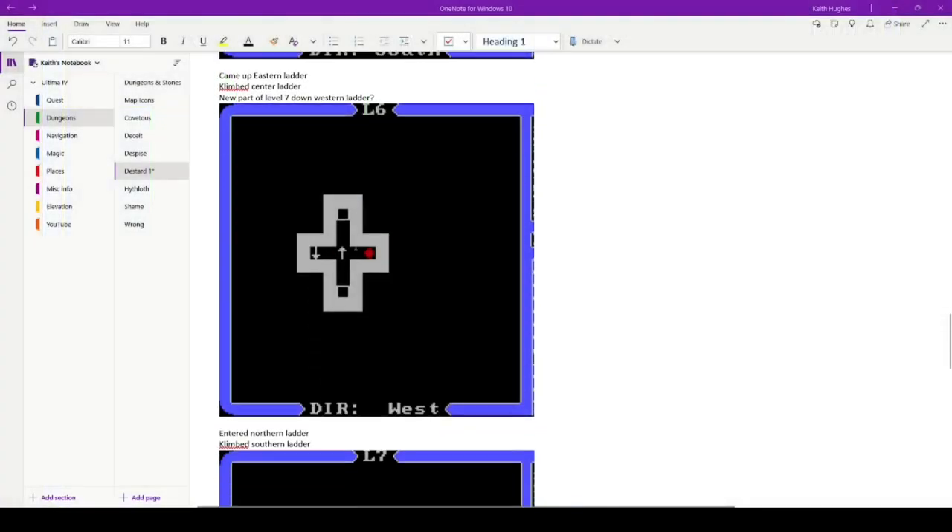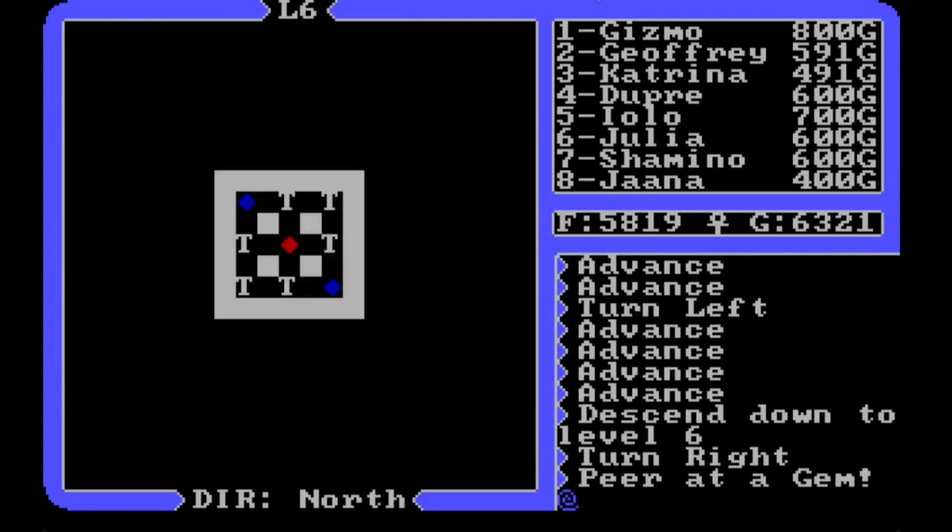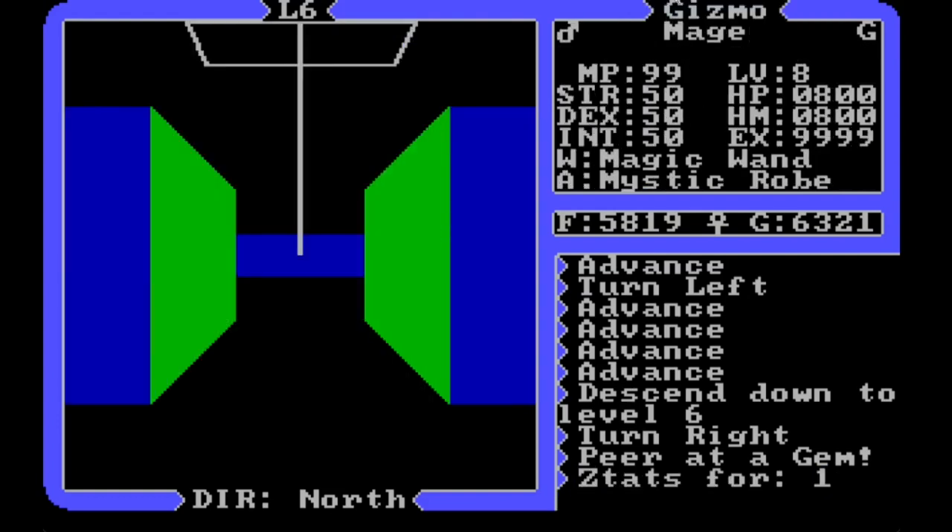We definitely have something different. If I pop over to the notes for level six, we were a plus-shape kind of thing, and we definitely don't seem to be that here. Let's peer at a gem. Oh — traps and orbs! We've got a bunch of traps and orbs. I'm not sure I care about the orbs, and we seem to only have the one ladder with no other ways in or out. I'm thinking about whether there's somebody who'd really want to up their stats. I'm maxed out at 50 — that's the max, I looked it up.